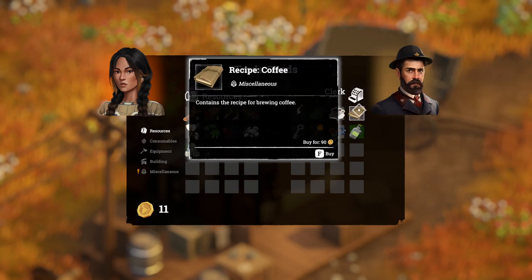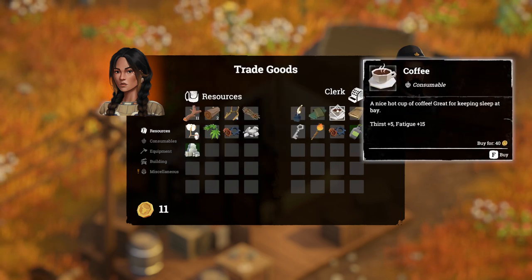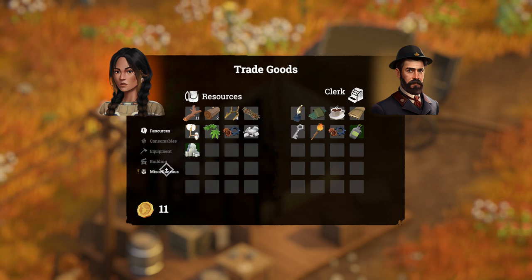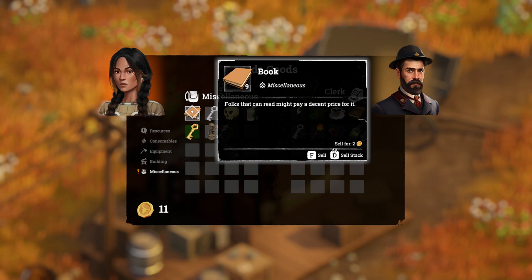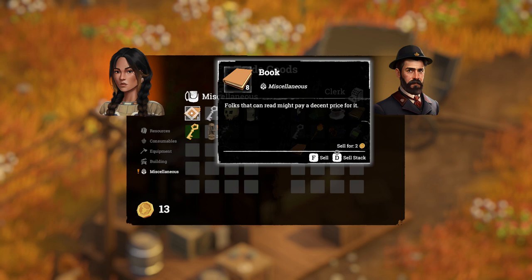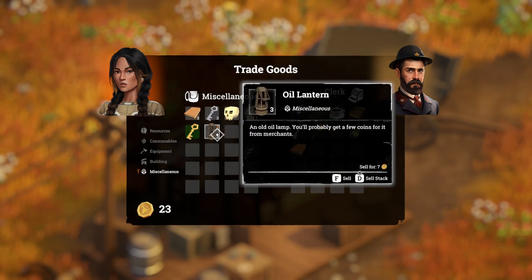Some of the things we can buy: we could buy a coffee recipe but it's going to cost 90. This is the recipe for brewing coffee — we can actually make it ourselves, so we don't need to buy this. We can also buy ink here, so we don't need to go and get ink anymore. At this point we need to look at what we want to sell. We need the books for the recipe, but once we've got the recipe we no longer need them, so we can start to sell some. We only need to keep a couple. Oil lanterns we're not going to use, so we can just sell them.